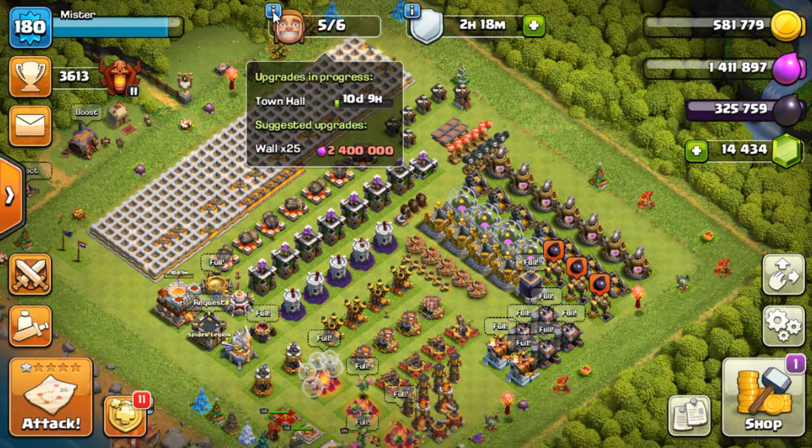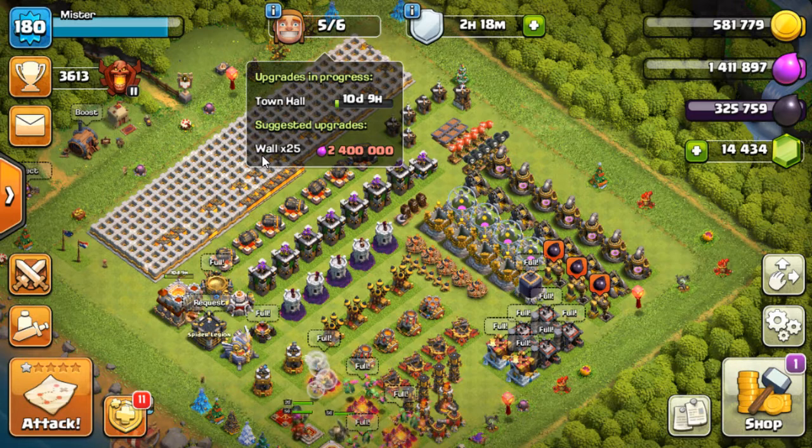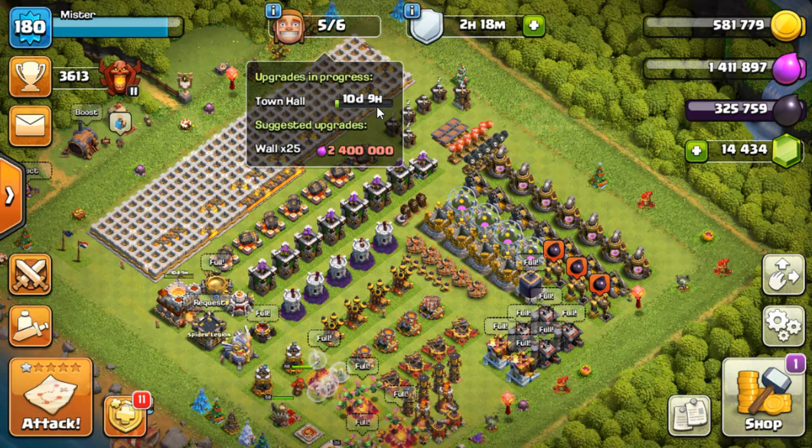At some point, which is a little bit over a day ago, I realized I was doing three wall pieces a day and I had roughly 33 wall pieces to go. And I thought, well, if I wait too long, I'll end up having all this extra loot and not being able to attack, because I'll have maxed everything and I'll be waiting on my town hall to finish. So what I did was I just did some raids, kept doing wall pieces, and then once I had enough for the town hall, I pressed the button on the town hall upgrade. I did that a day ago and now I have 10 days left to go.